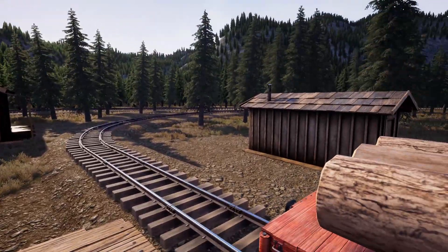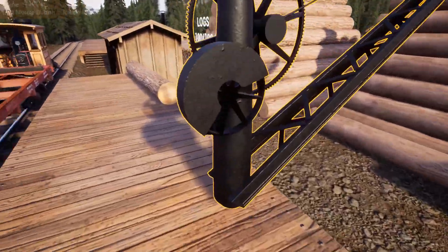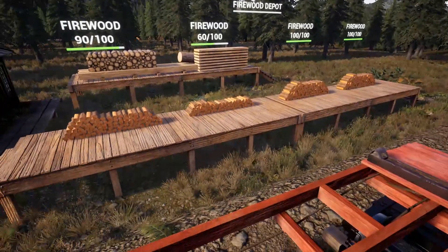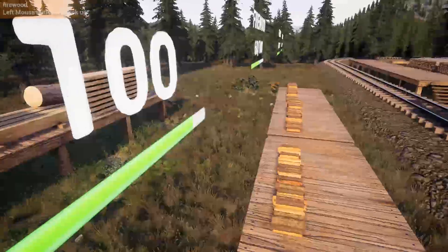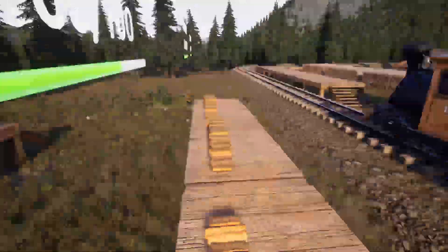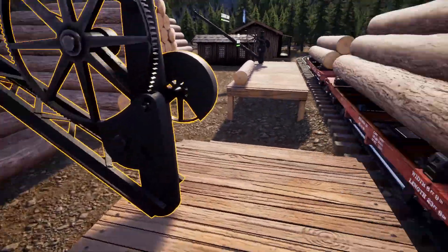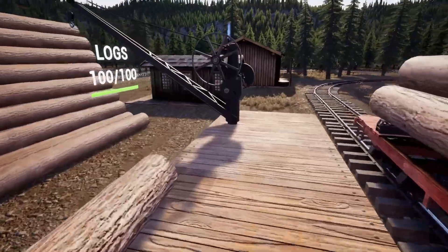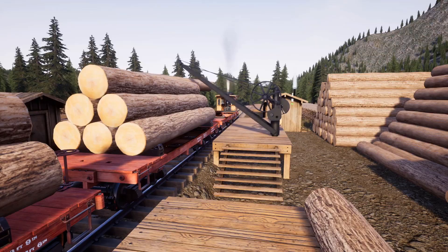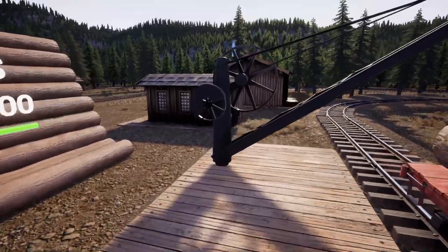I'm just loading up here. I did put a firewood depot right there — I noticed that the firewood depot is the same width as a track, and I'm pretty sure you're supposed to make it so your track goes right down the middle of it. Let's see if that one will load the front car. If not I'll just dump it off the side.